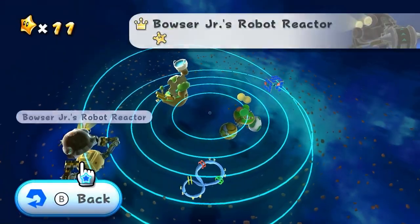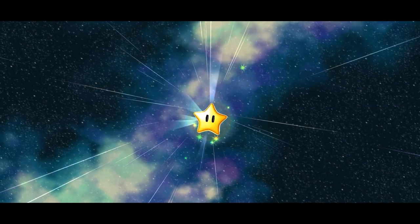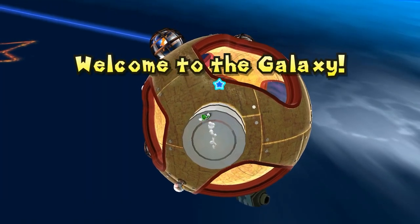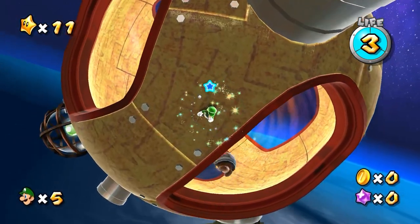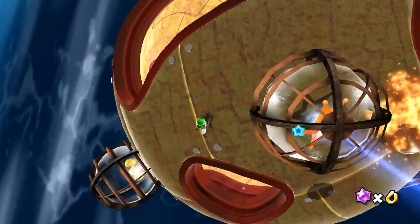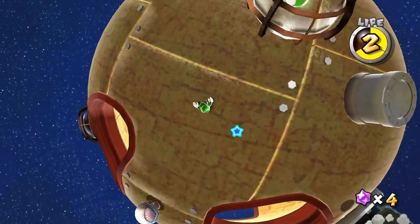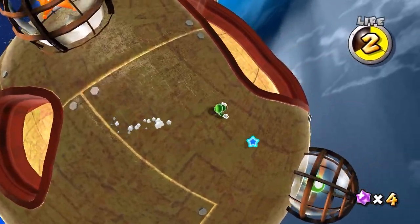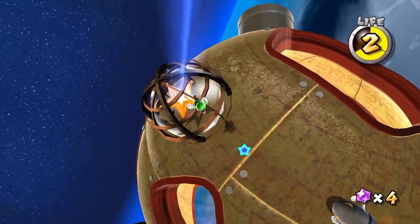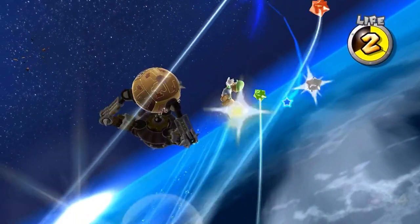I think we might keep going after the Robot Reactor because three stars on three short worlds just doesn't seem right to me. This is where you get — oh, maybe not. Maybe the beginning of the game introduces you to this. I take damage right away like an idiot. Luigi, go the right way — thank you. This is gonna be brutal on some of these levels when Luigi's just sliding like a doofus.